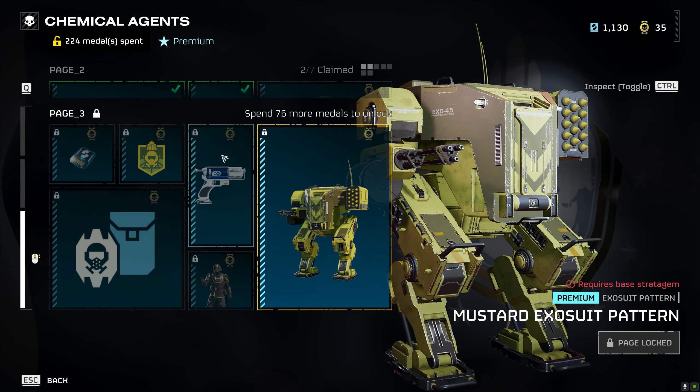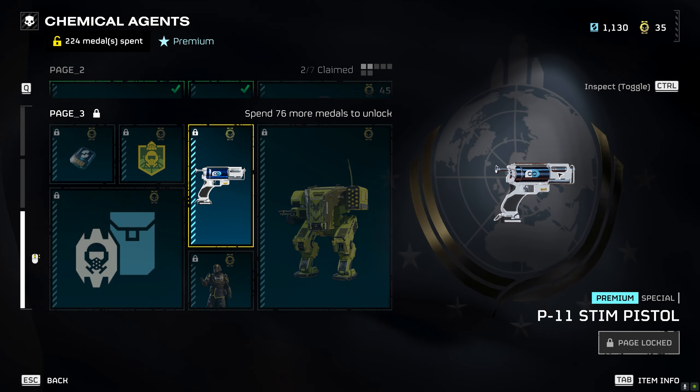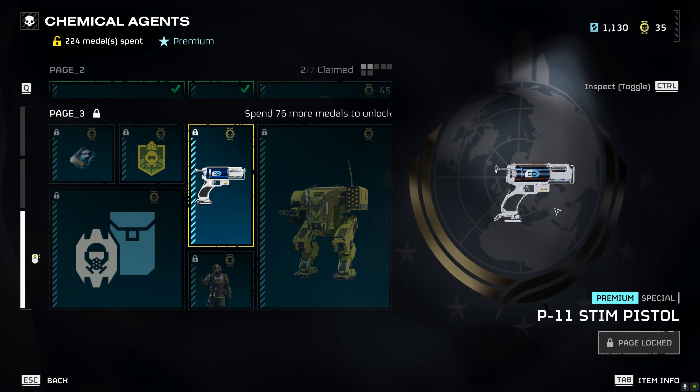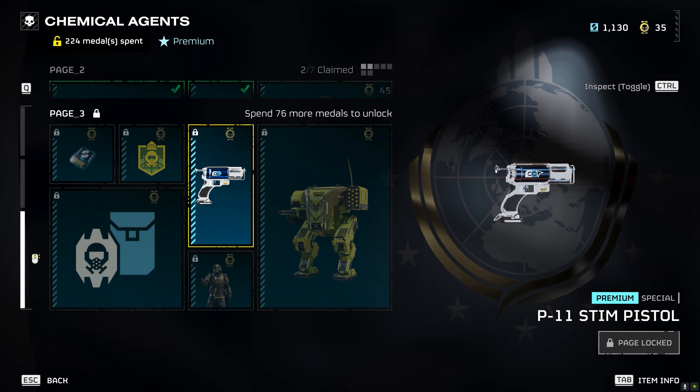The only weapon I don't have unlocked is the Stim Pistol — basically you can just shoot people and stim them up. But yeah, that's the Warbond. Let's jump into the game because I want to show you guys this, because honestly it's insane.